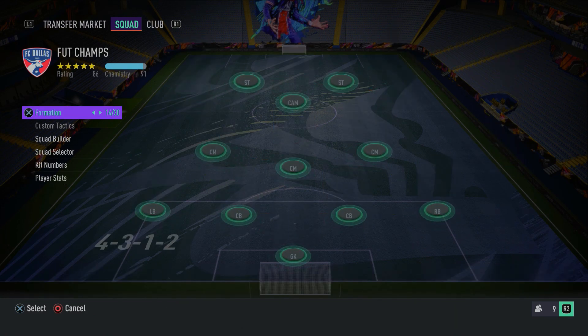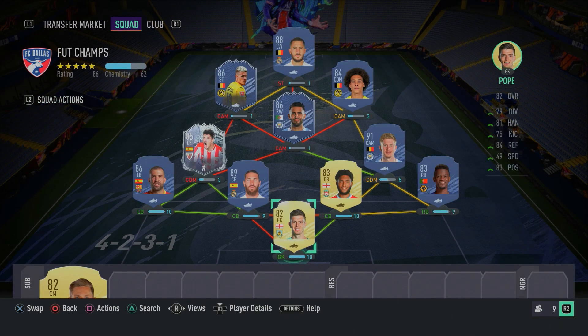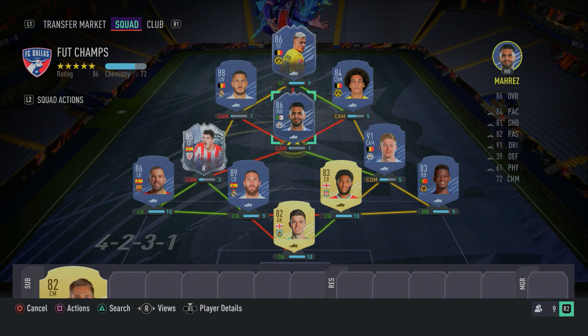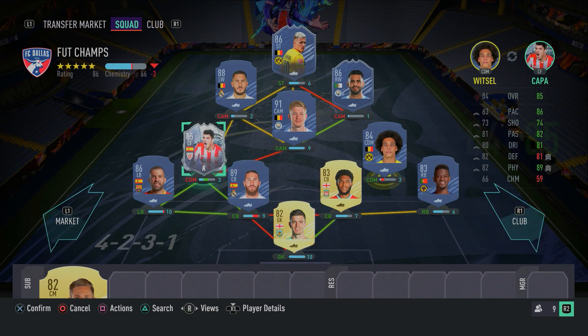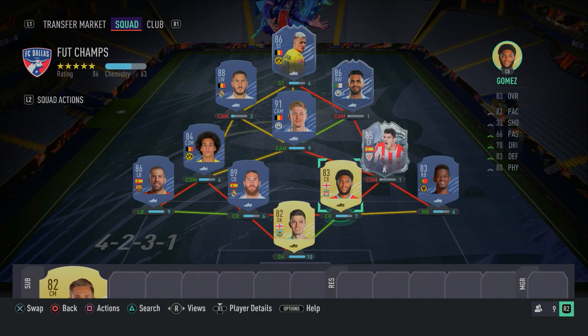Before I end the video, I'll quickly show you what formation to change to in-game, and that formation is going to be the 4-2-3-1. You want to have Axel Witzel and Kapa or Llorente in the CDM spots, Kevin De Bruyne in the CAM spot, Eden Hazard at left CAM, Riyad Mahrez at right CAM, and Fulgini Hazard in the striker position. If you think this is an overpowered squad, smash the like button and subscribe and turn on post notifications if you're new around here. Make sure to click the link in the description for the last Road to Glory episode. It's been your boy RBPlays - until next time, peace.